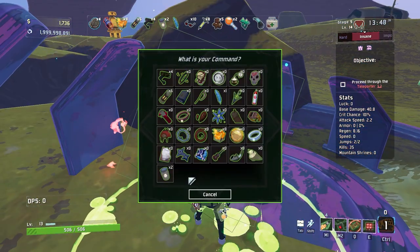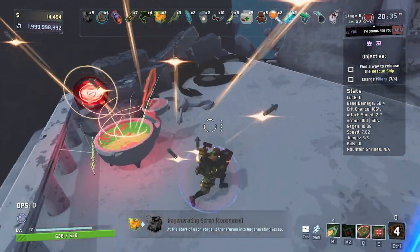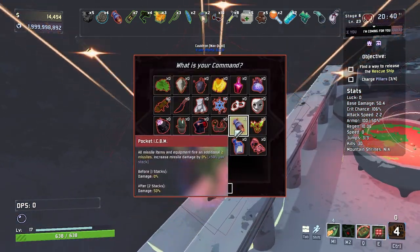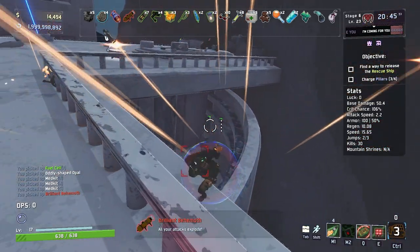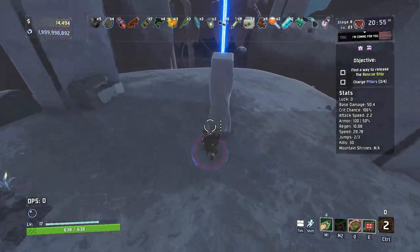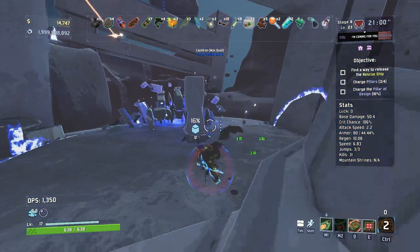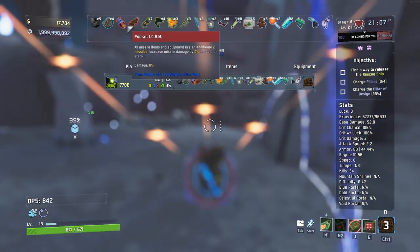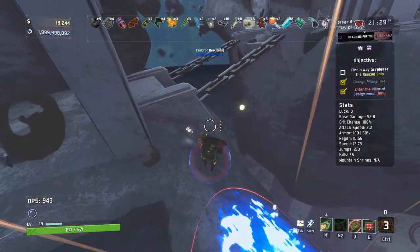He's dead, there you go. We've done a few of the pillars — now we're going to smash one item in here. I don't want to risk losing any of our good items. I'm going to go for the option that makes all our attacks explode in a four-meter radius with a bonus 60 damage. I think that's actually better than stacking right now. And there's the last pillar — we're good to go.